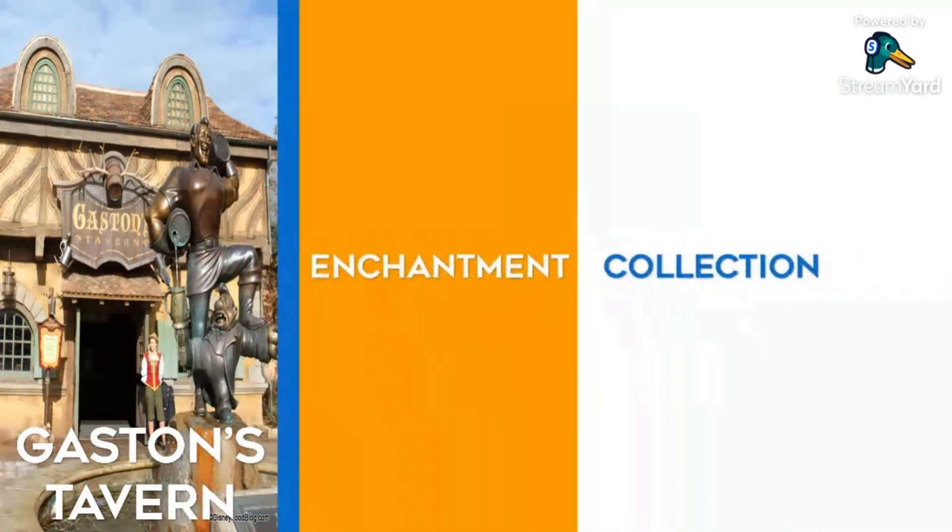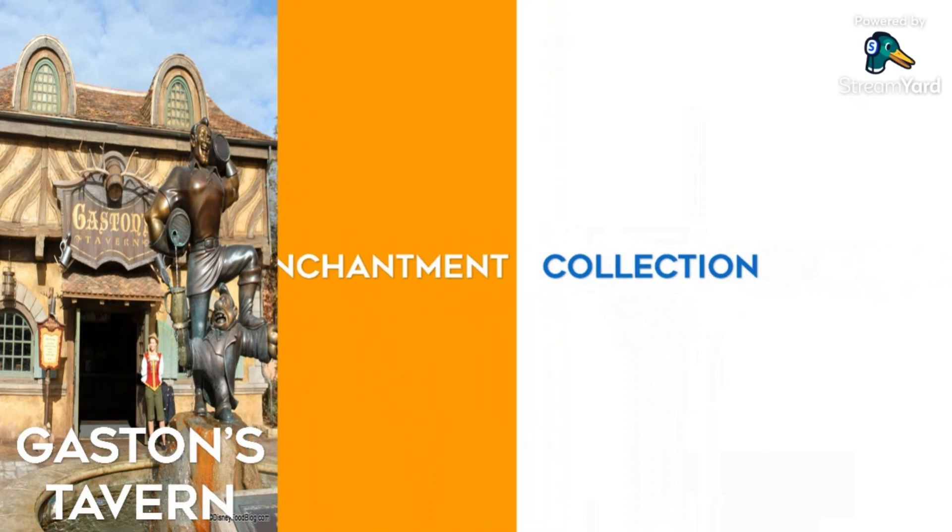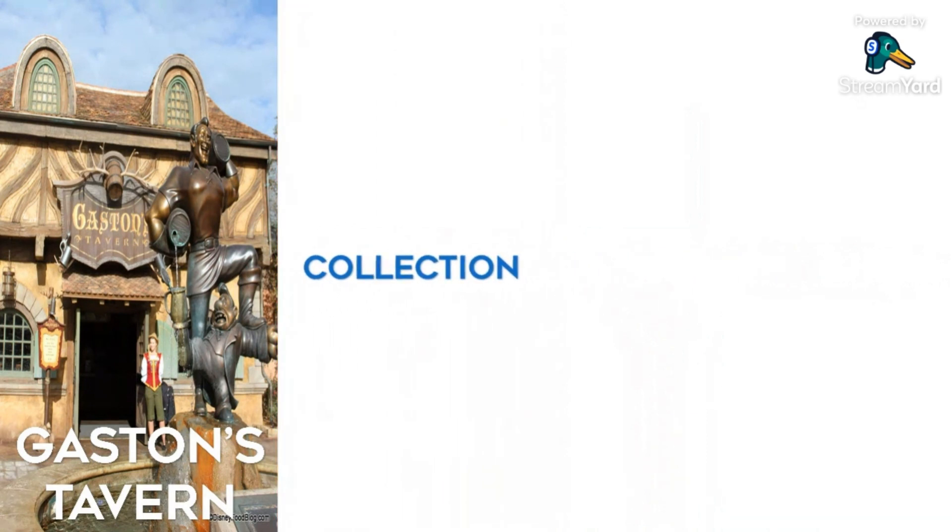Like the other Beauty and the Beast attractions, there is no enchantment at the moment. Gaston's Tavern is part of the Beauty and the Beast collection. Let's find some fun facts and history about this attraction.